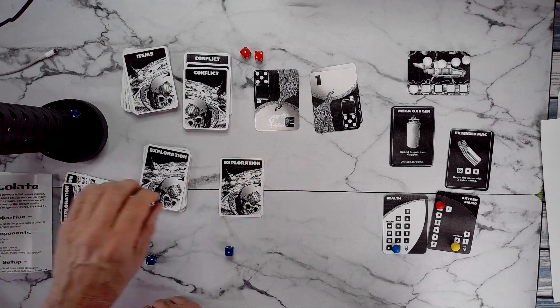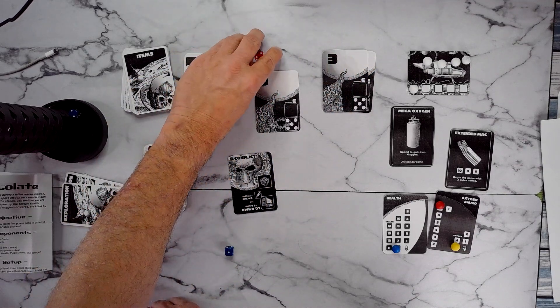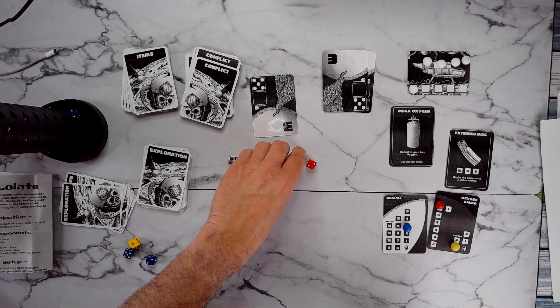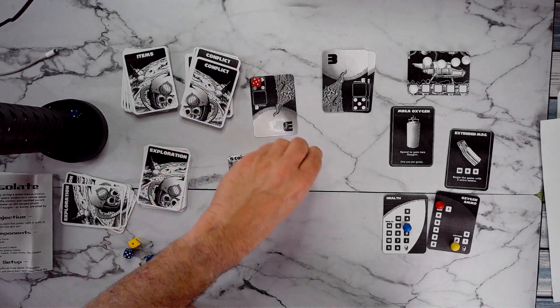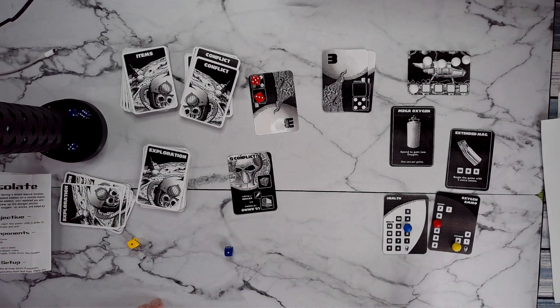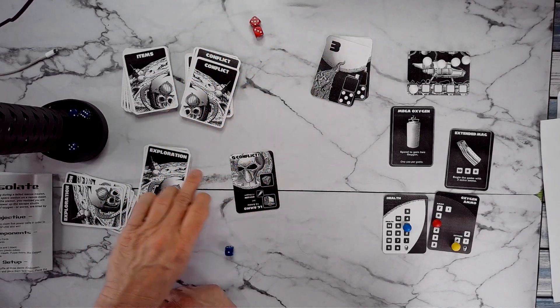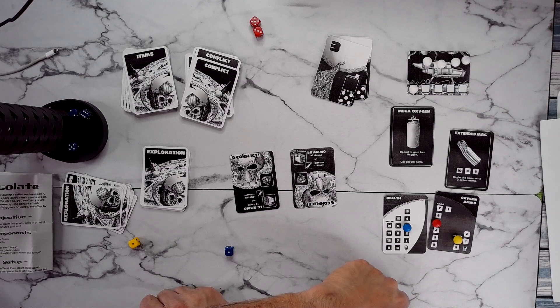Conflict Five — we are not going to do Conflict Five, but we are going to have to do Conflict Three. Oh boy. First of all, we take three points of damage: one, two, three. Five and a three — that's eight. We're going to try just two rounds. Eleven — we managed to do this one. Good news: we have a small pack.